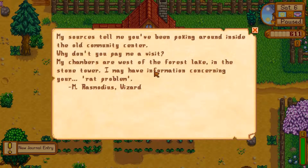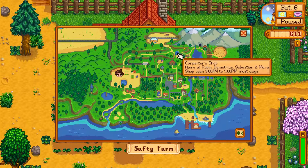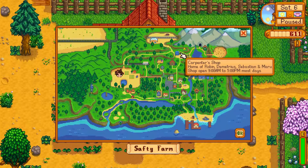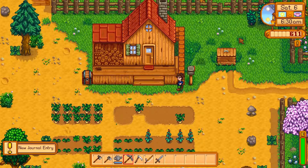New journal entry. Let's just tell me you've been poking around inside the old community center. Why don't you pay me a visit? My chambers are west of the forest lake in a stone tower. Wait - poking around the... my chambers are west of the forest lake. That's the carpenters shop? Yeah, that's his house, the carpenters. Okay, we'll go to the carpenters.